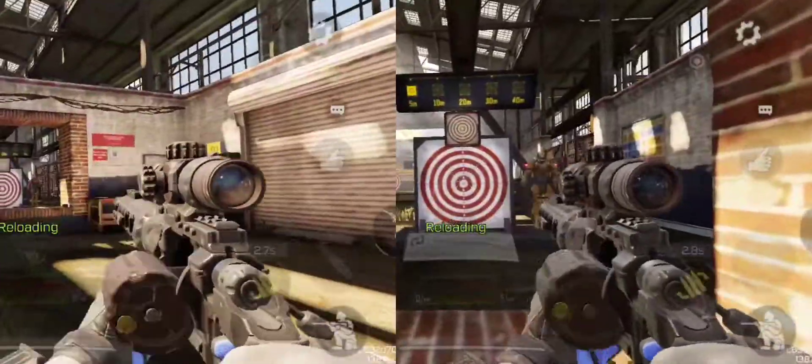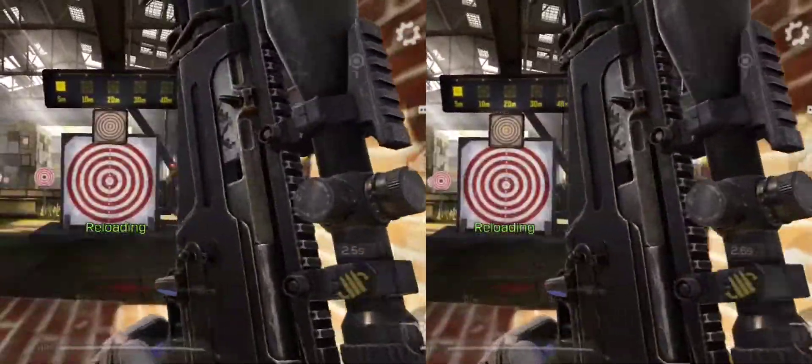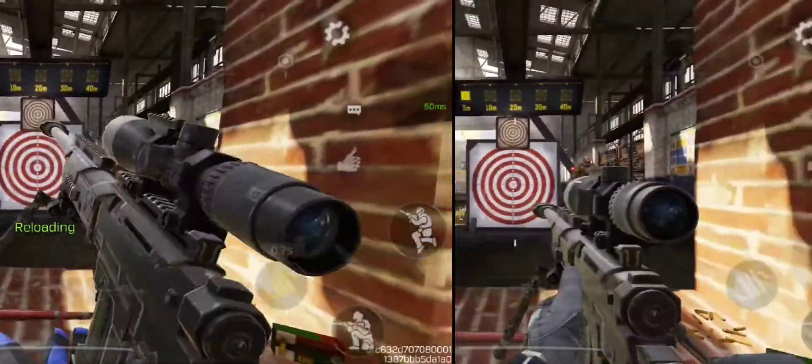The next tip for snipers is just to cancel your reloads. You put more shots downrange sooner. It's as easy as just hitting your aiming button. This skill is perfect for quick scoping.